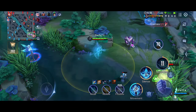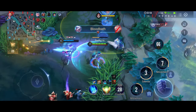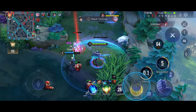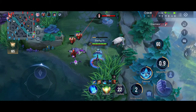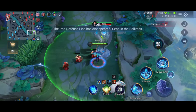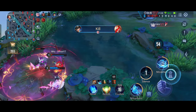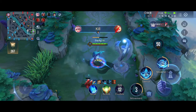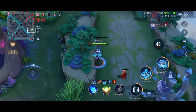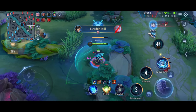For the combo, I recommend: use S1, then auto attack, then S2, then auto attack, and use your ultimate to retreat. You can also use the ultimate to jump in, then S2 and auto attack, and come back with S1.